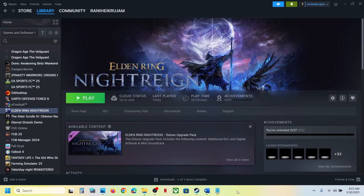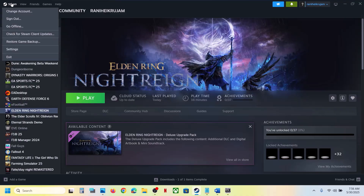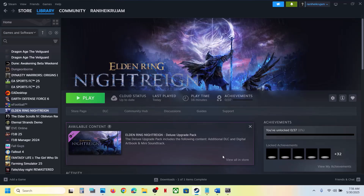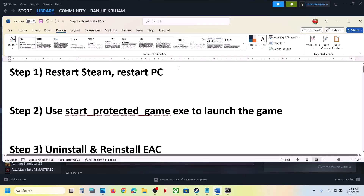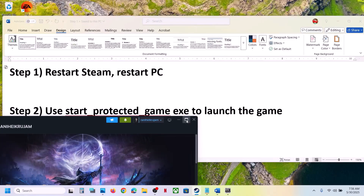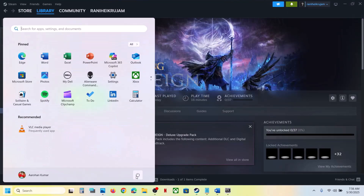Hello guys, welcome to my channel. Today in this video I'm going to show you how to fix when the game is not launching on your Windows computer. The first step is to restart Steam — do not ignore this. Go to Steam, click on Steam at the top left, then click on Exit. Once Steam is closed, launch Steam again and check. If that does not work, restart your computer — this has worked for many players.